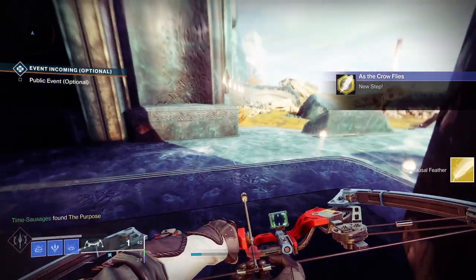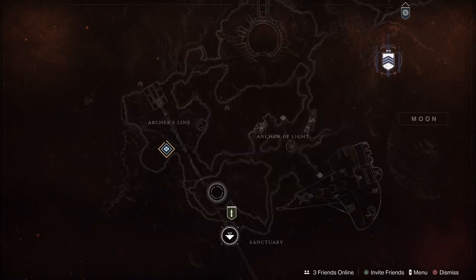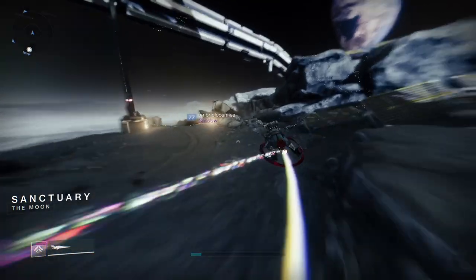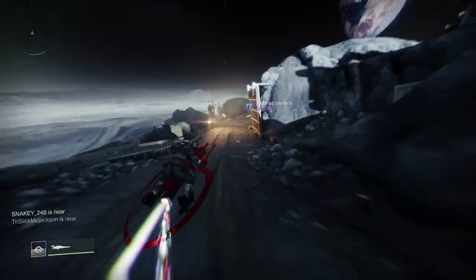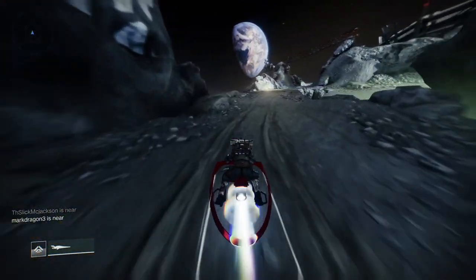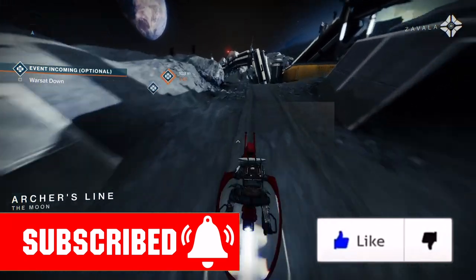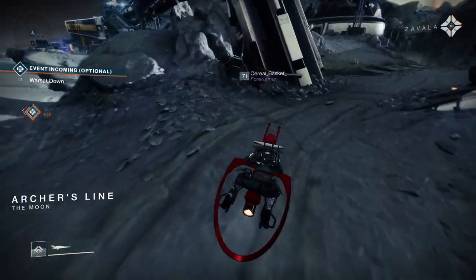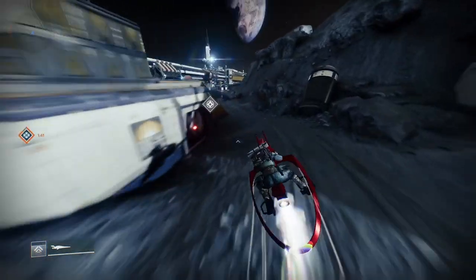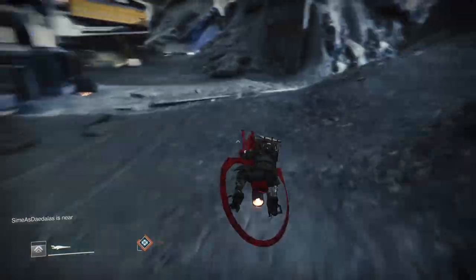This next feather is our fifth and final feather. We're actually going to the Moon for this one. We're going to land in Sanctuary and make our way towards Archer's Line. It's a little bit of a drive and a jog, but don't worry too much. Here we are in Archer's Line. Now you want to take a right here. Carefully don't drop down the hole. Keep on going until you see the big turning into the rock on our right.